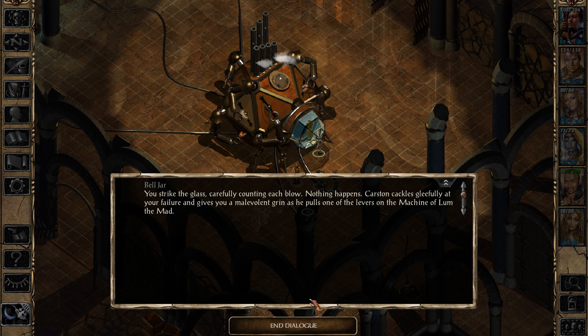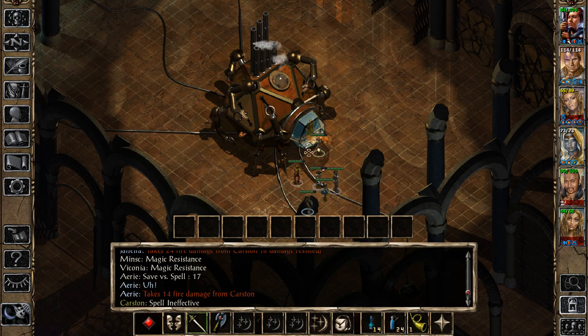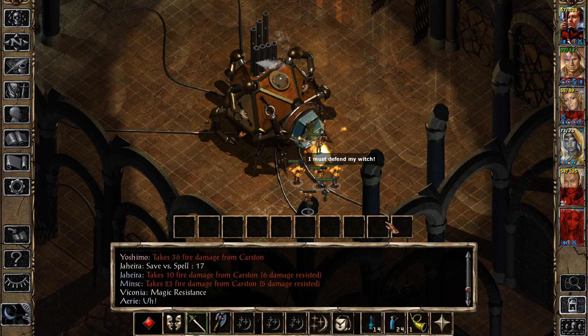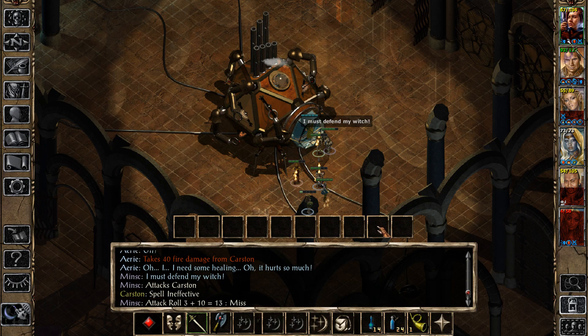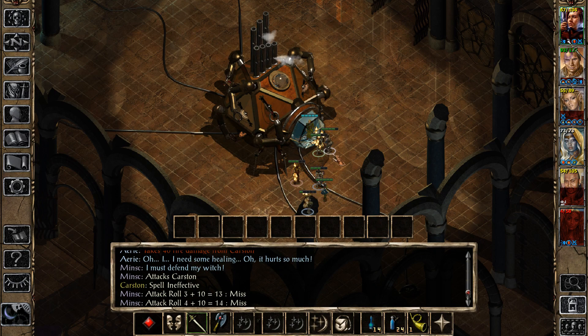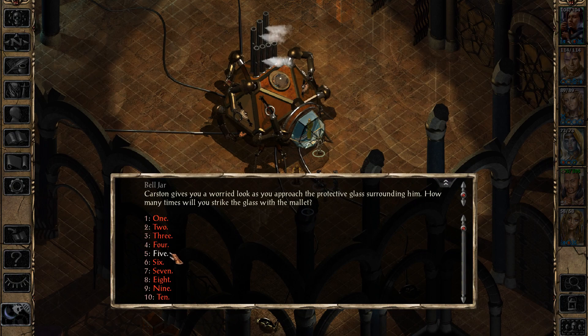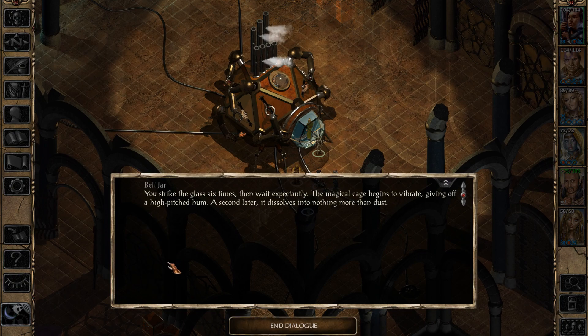Is it always gonna be a fireball? Yeah, it's just always a fireball. You strike the glass 6 times, then wait expectantly. The magic cage begins to vibrate, giving off a high-pitched hum. A second later, it dissolves into nothing more than dust.